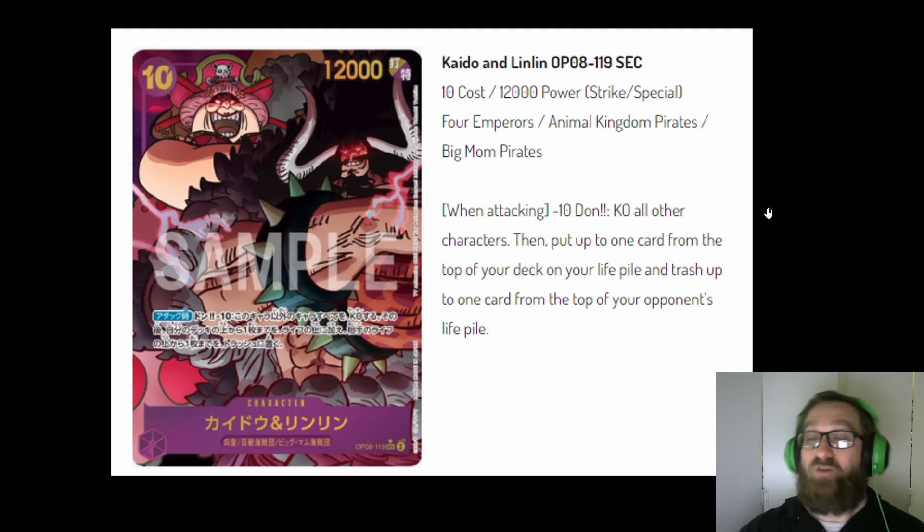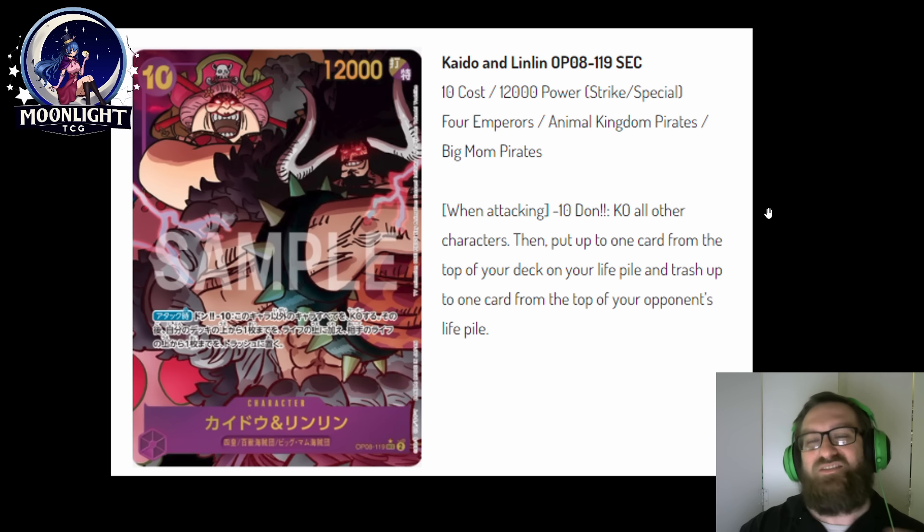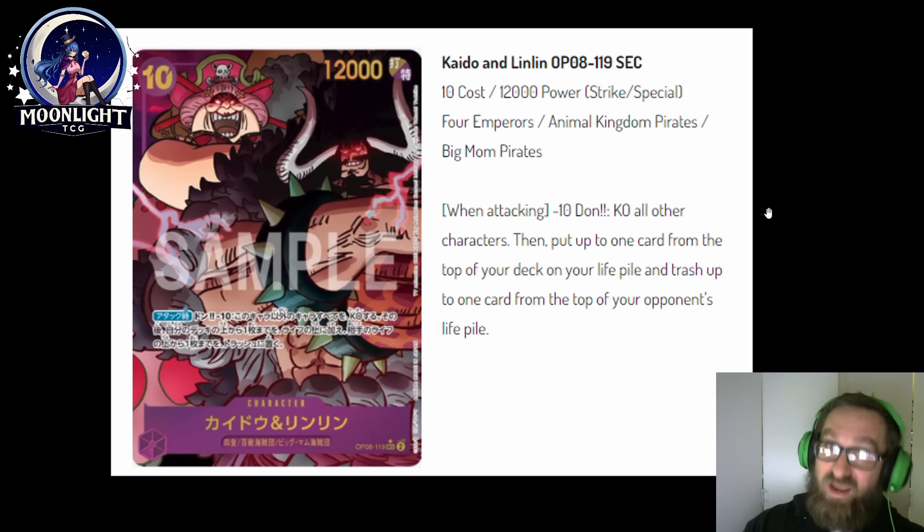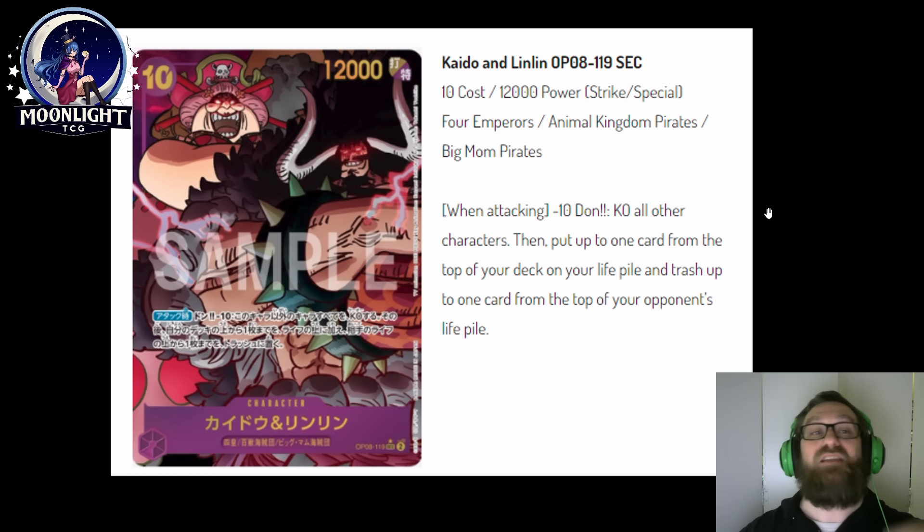First up, this is the new character — pause it, read it, memorize it, study it. This is probably going to be a meta-defining character. This new character right here: a 10-cost, 12,000-power character. It's Four Emperors, Animal Kingdom Pirates, and Big Mom Pirates searchable. And get this — when attacking, Dawn minus 10, KO all other characters, just like the 10-cost Kaido. But then, put up to one card from the top of your deck on your life pile, and trash up to one card from the top of your opponent's life.